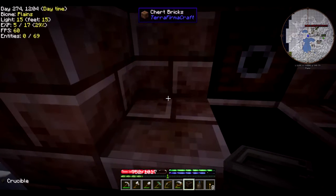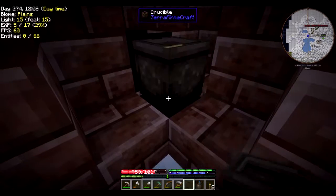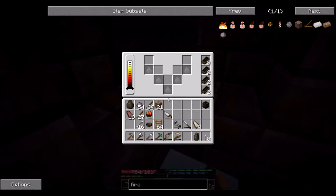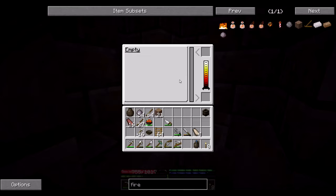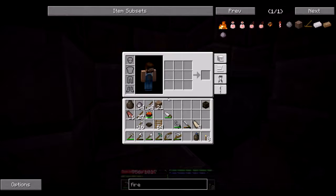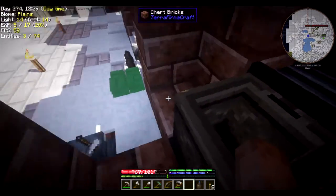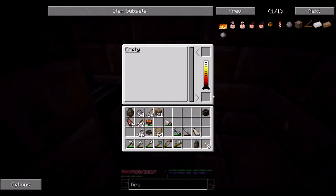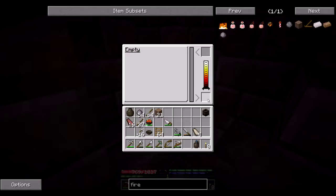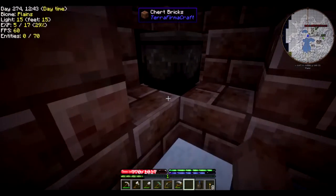When I put that there I thought I wouldn't be able to use it, but I can still access everything. The cool part about the crucible is we can melt stuff in it really well. We should be able to take ceramic molds and put them in here and get ores out of it. I kind of want to see if I can do it with iron.